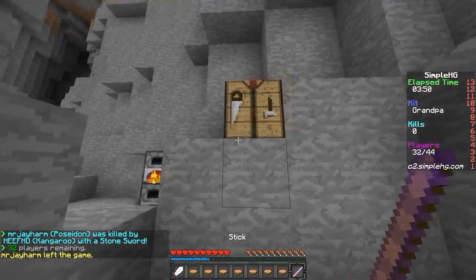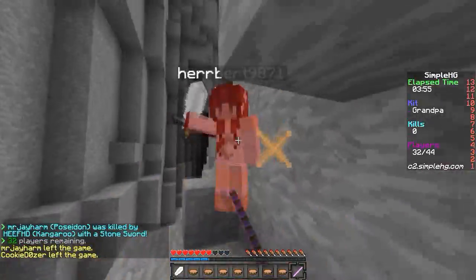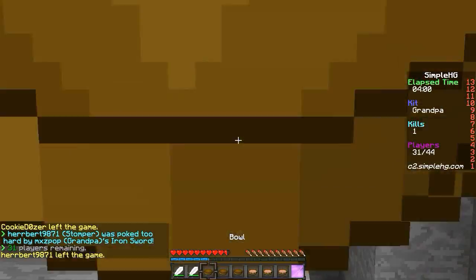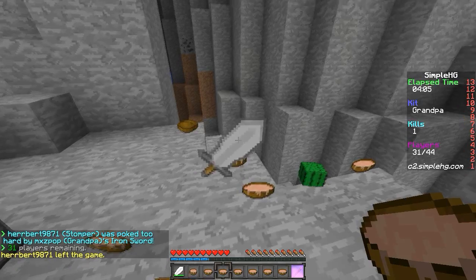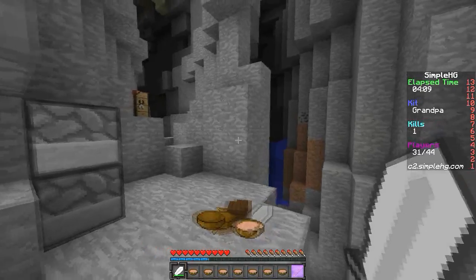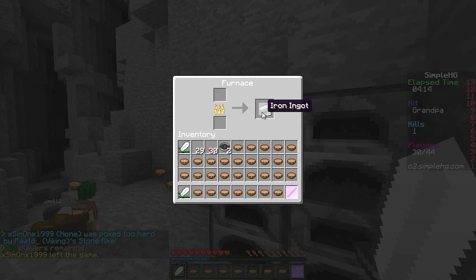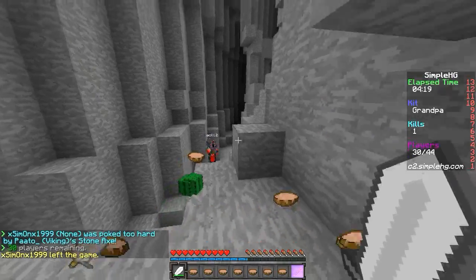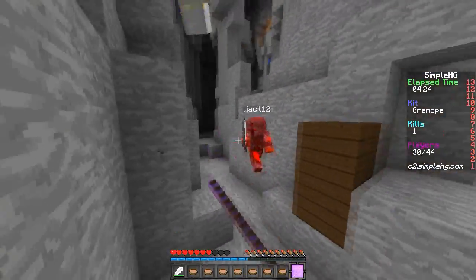Oh, he's coming. Now let's see if he's got any other iron in there. Now with the grandpa kit, you're gonna want to utilize your kit to knock them into the ravine with your strategy. Now we know there's his teammate over there. He's right behind us, so we're gonna snag this iron here. Looks like they've been piss poor in the iron department. We're gonna knock this guy back with our stick using our grandpa kit.